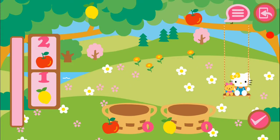Wow! The master baker wants you to help him bake his cakes. Watch carefully how many fruits of each he needs and put them in the correct basket. When you're done, click the button at your right to check if you did it well.